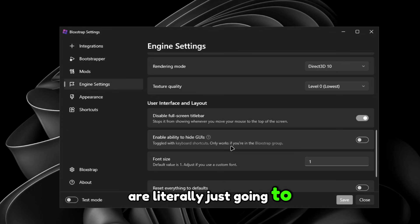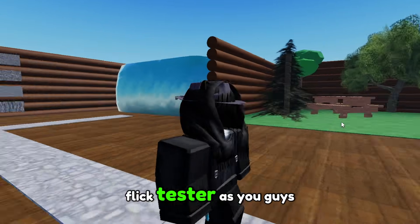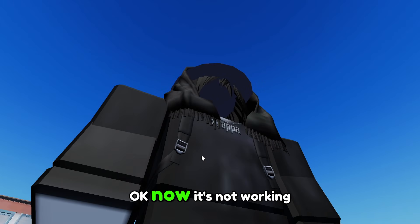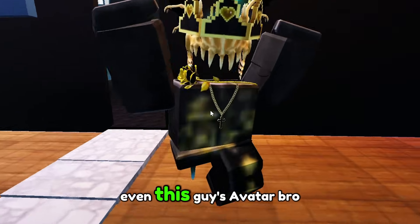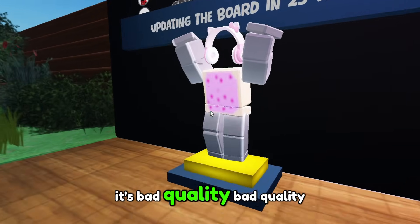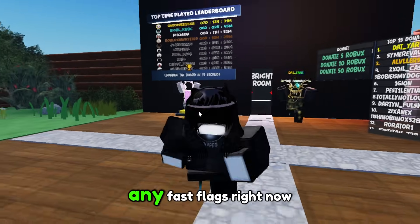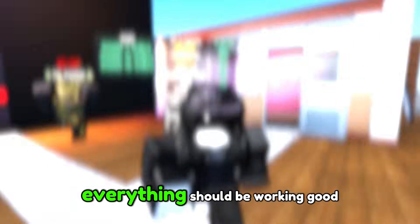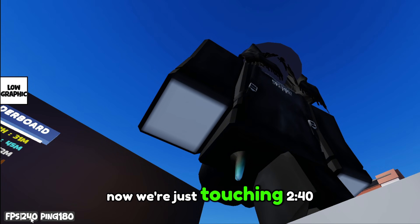After going through all these settings, just click Save. Joining back in the Fast Flag tester, you can see my texture quality is low. Even other players' avatars appear in low quality. The lights will still be working since we're not using any fast flags right now, so particles will have low textures but everything else should be running well.